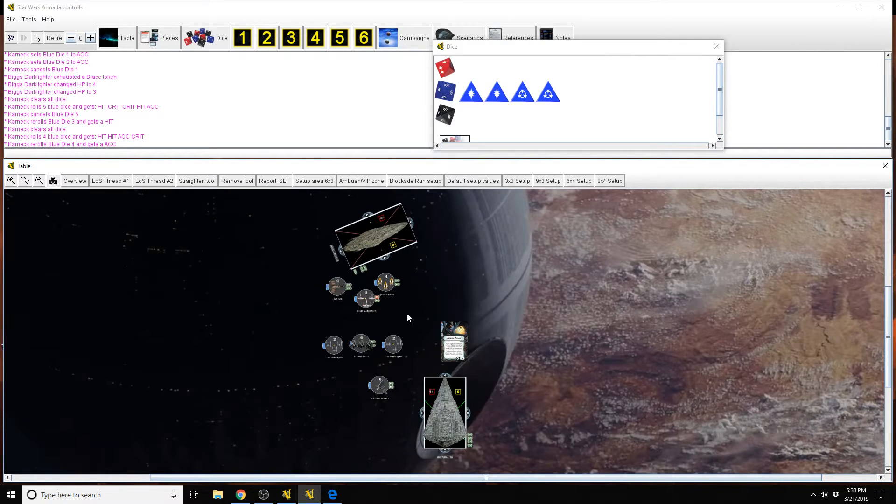One thing I want to point out: if you are targeting enemy fighters and Jan Ors is nearby within range of her ability, remember she can still spend her own defensive tokens to reduce damage. Because you can't target her defense tokens if you're not shooting at her. So even if you've locked down Biggs' defense tokens, she can always spend a defense token from herself to help rescue some of her other pals — especially A-wings and such, which have lower health — but like Tycho's got that scatter.